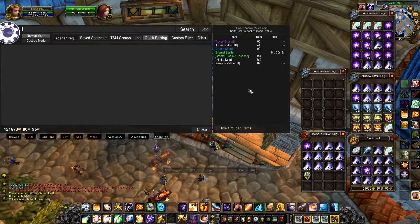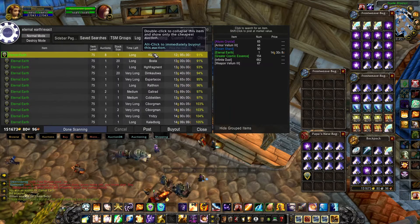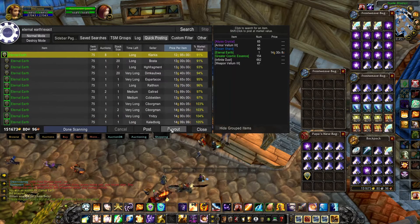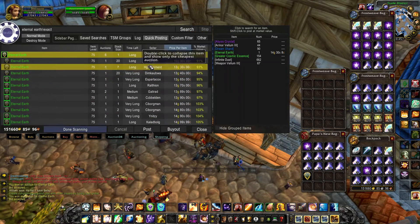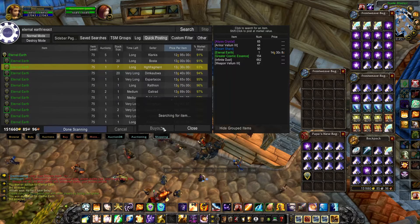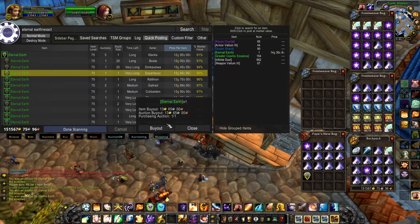Buying items one by one is similar to Auctionator — you enter your search and then get a list of auctions. You can sort results by any column and see the names of sellers. The only downside is that you buy one auction at a time. Always sort by price — don't forget that. I'm still looking for a checkbox that makes the addon always sort results by price.